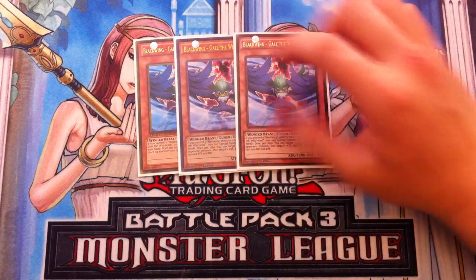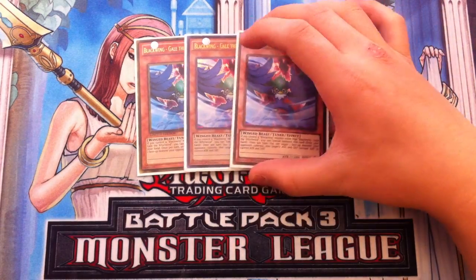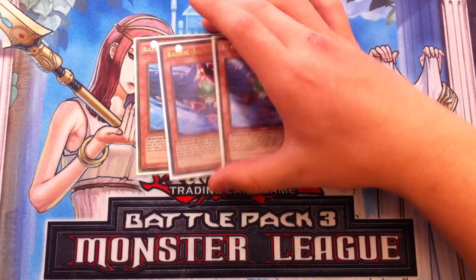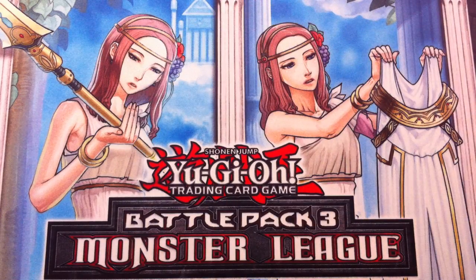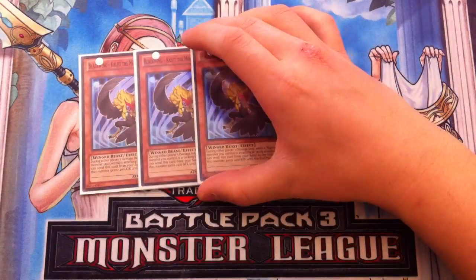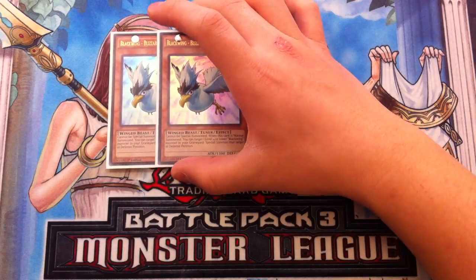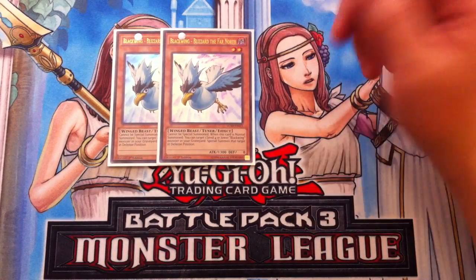Next you play Triple Gale. Gale is absolutely amazing — he cuts monsters in half and helps you go into quick level 7 Synchro monsters, which is very good. So three Gales. Next, you play Triple Kalut the Moon Shadow. I love playing Triple Kalut. Then Double Blizzard. Blizzard is really good — he helps you go into lots of combo plays with Zephyrus, bouncing back Bora to your hand, and stuff like that.